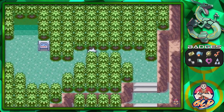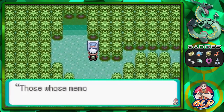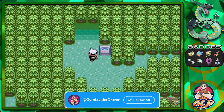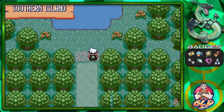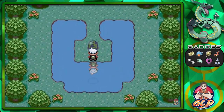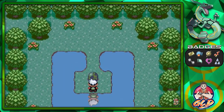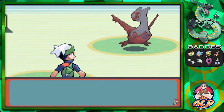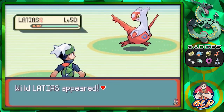Here we are at Southern Island! The stone inscription reads: 'Those whose memories fade seek to carve them in their hearts' — same as in Omega Ruby. Go down the middle and touch that stone, and all of a sudden a Latios or Latias comes out. In my case it's Latias — bam — Latias at level 50! If you did not capture Latios or Latias, it will appear at level 50 as well.